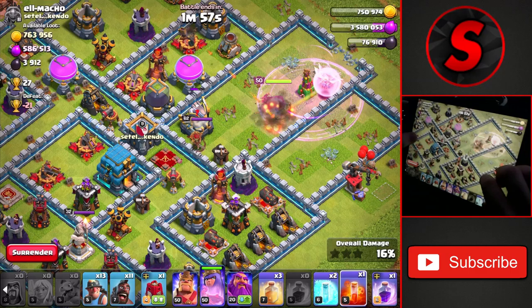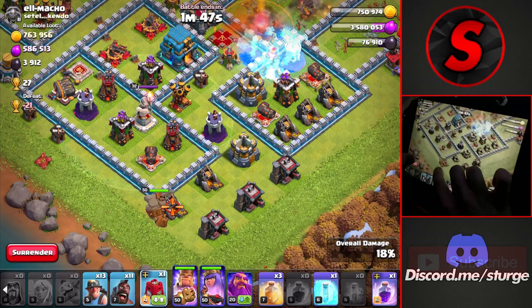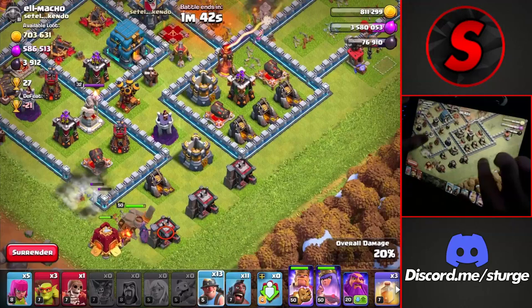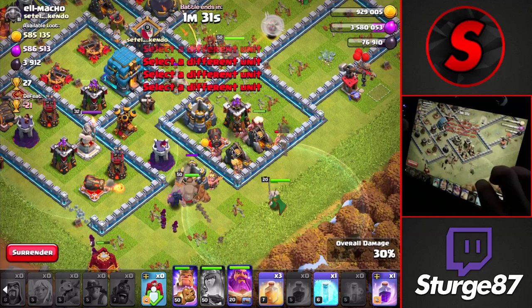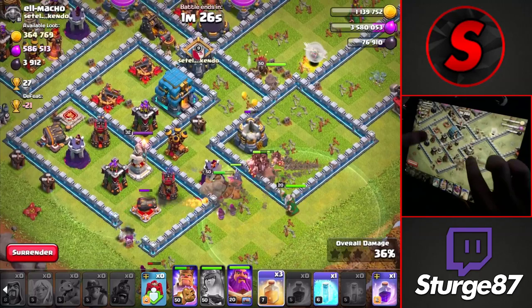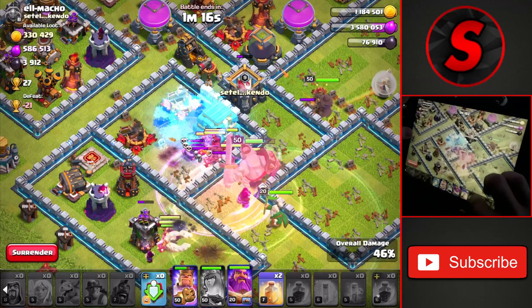Getting to the town hall now — we may need to use the poison spell on the enemy queen since she's a little stronger than ours. We'll use a freeze spell on the inferno tower that's damaging our queen. Dropping another wall breaker to open up the compartment for the king. We have to use the queen's ability as the inferno tower brings her health to a sliver. Dropping the hybrid on the right side, though the king isn't going into the left compartment, which could be an issue. Dropping a heal spell and a rage spell through the town hall compartment, then freezing the town hall.